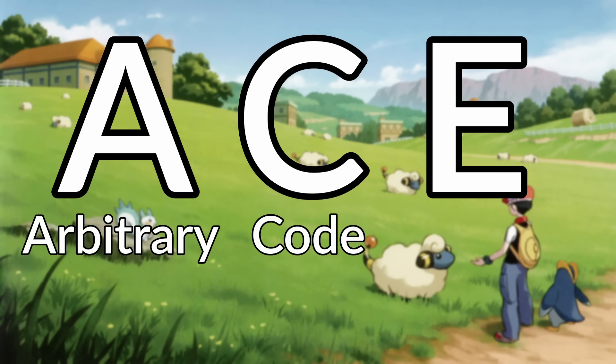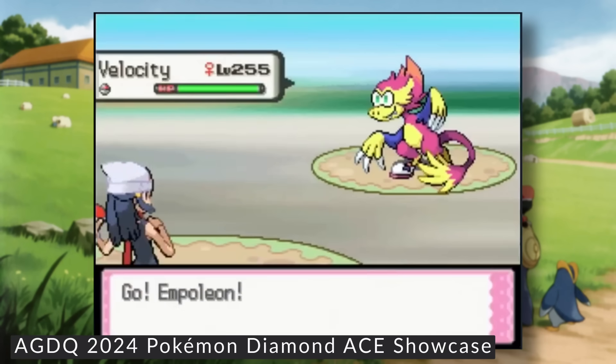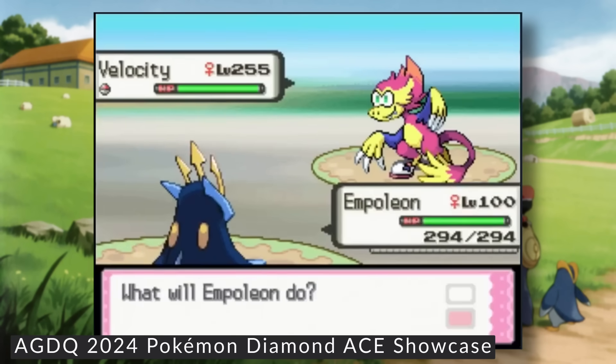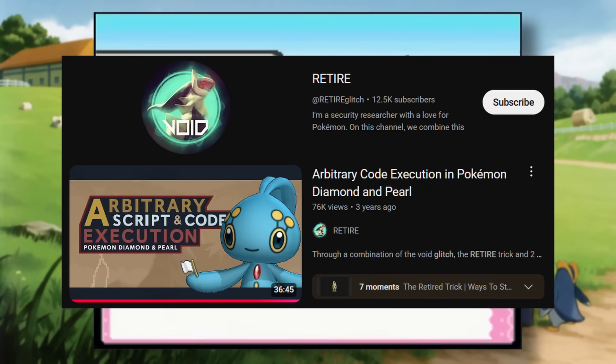ACE, or Arbitrary Code Execution, is a type of exploit that allows you to execute custom code. You've probably heard of it before in games like Paper Mario, Ocarina of Time, or just older Pokemon games, but it's a super powerful tool with nearly limitless possibilities. It was discovered in the Generation 4 Pokemon games by a group of glitch hunters back in 2021.